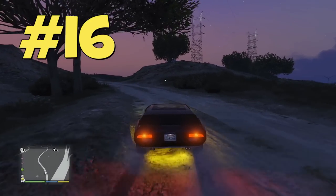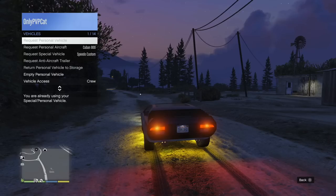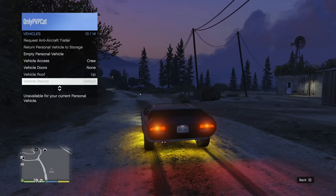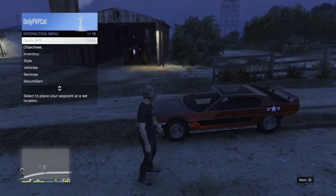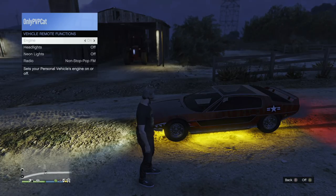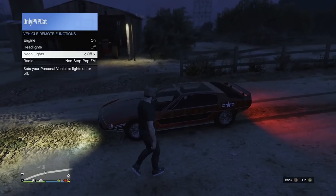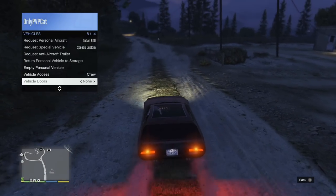Speaking of spending money — at some point you'll probably buy neon lights for your car, but they're kind of hard to turn off if you don't want them on all the time. What you need to do is get out of your car, then in the interaction menu go to vehicles and choose vehicle remote functions. Turn on the engine, find neon lights, turn them on and then turn them off. Now when you get back in your car, the neon lights will be off. Yeah, it's complicated.